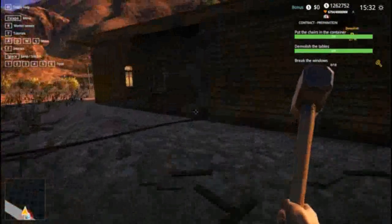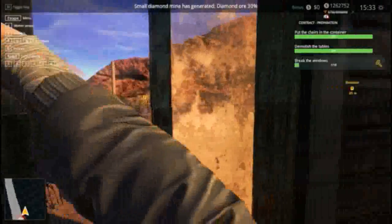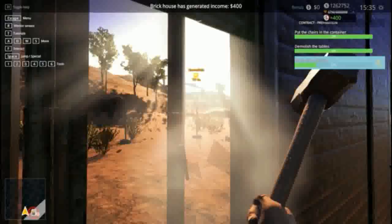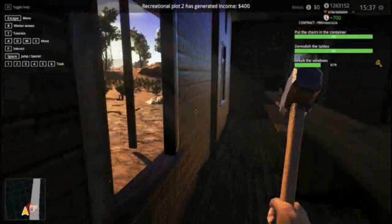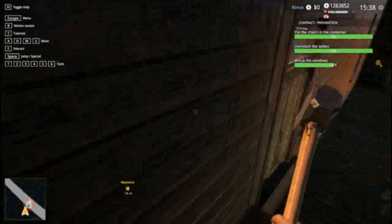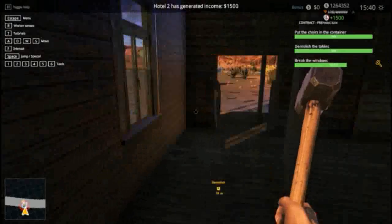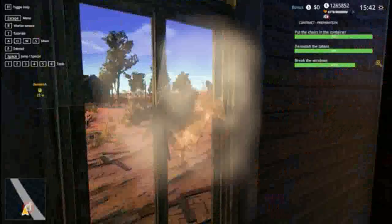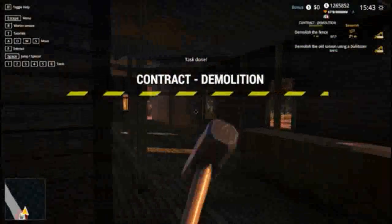Break windows - that one's already broke. I'll break the windows. That's the other stuff coming through. Fifteen hundred for the hotels, not too bad. Smash here, smash here - so it should be here, here and here. That's that one done. Demolish fences - but before I do that, I think I still need to do the roof.